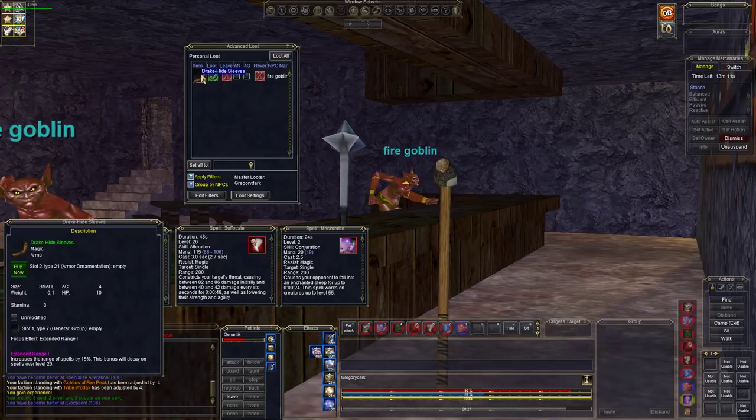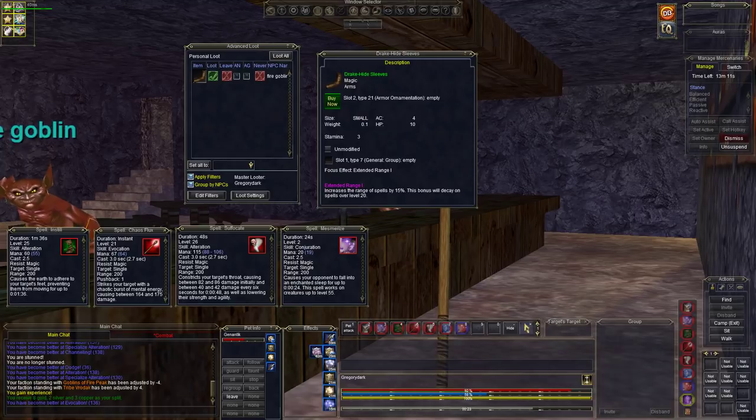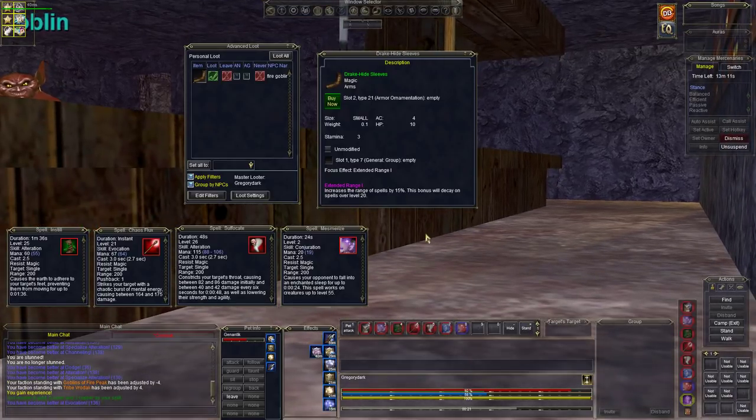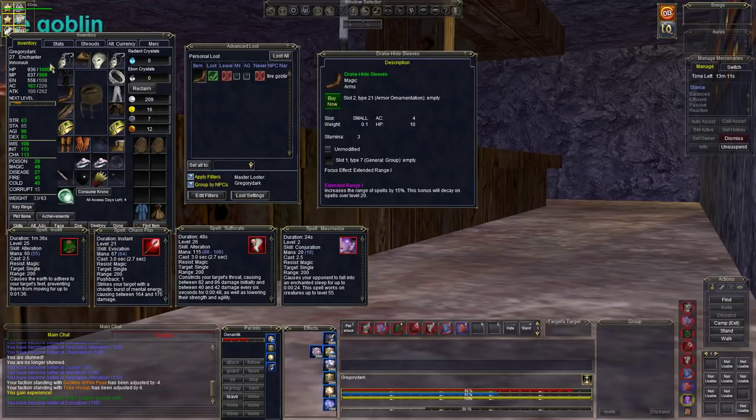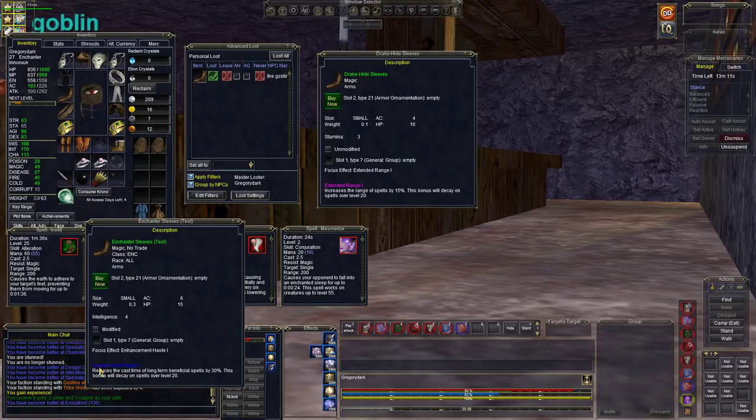What do we get off him? Pretty nice — it's Drake Hide Sleeves. Let's go ahead and sit right here. You can sit and camp right here, just stay in this spot all day long and camp the guy. So here's what they are. The real key here is they have Extended Range 1, which is really important because our necromancer enchanted sleeve has enhancement haste.